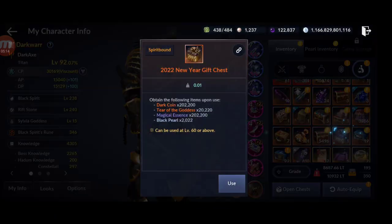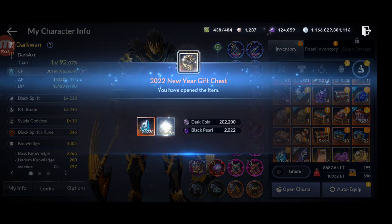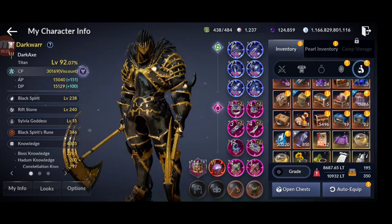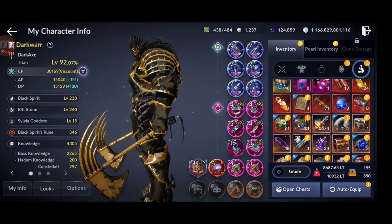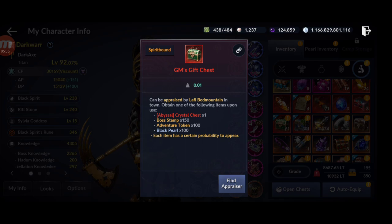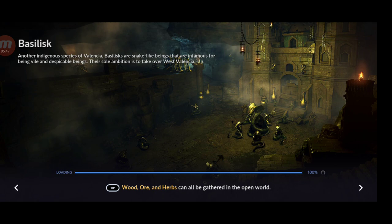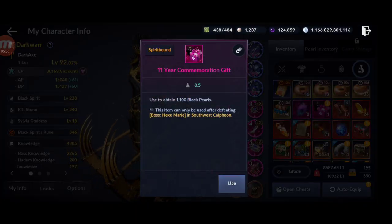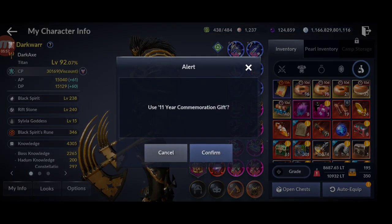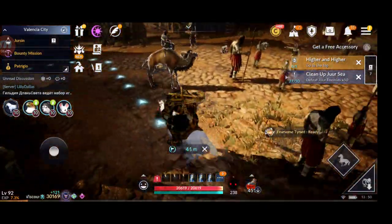Opening a 2022 new year gift chest gave 2,000 black pearls plus other rewards. There were also two GM gift chests — one pink that gave 1,100 black pearls as an 11-year commemoration gift from Calpheon. Now I'm up to almost 126,000 black pearls, but these aren't the best ways yet.